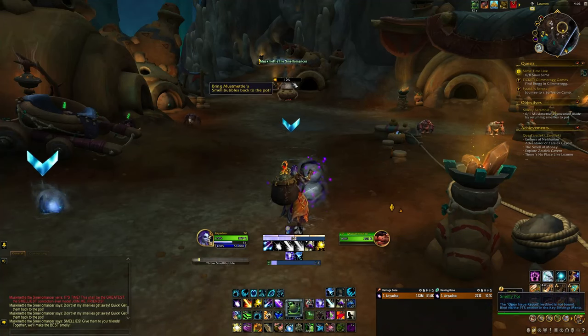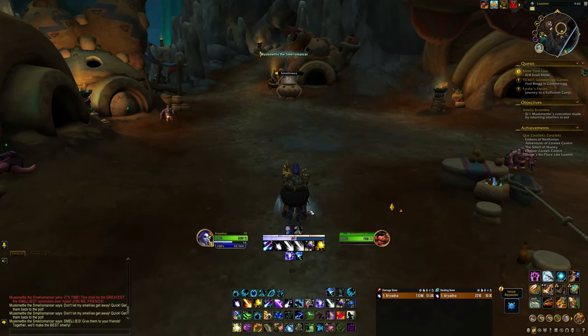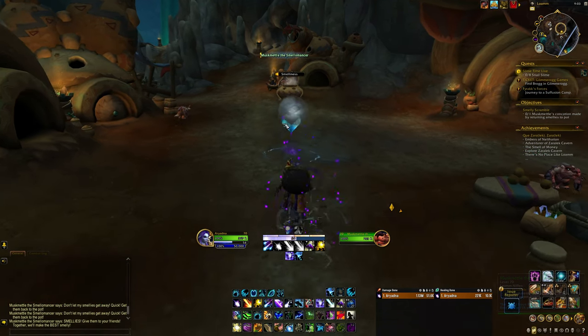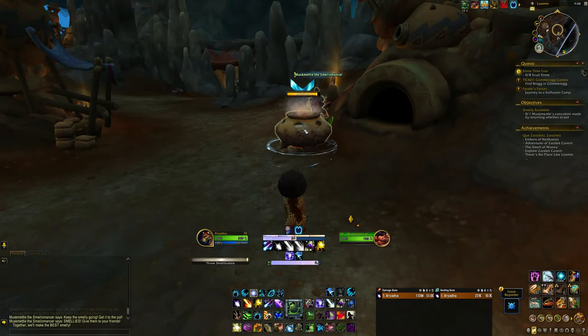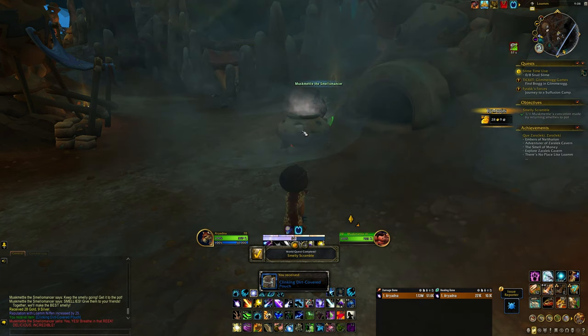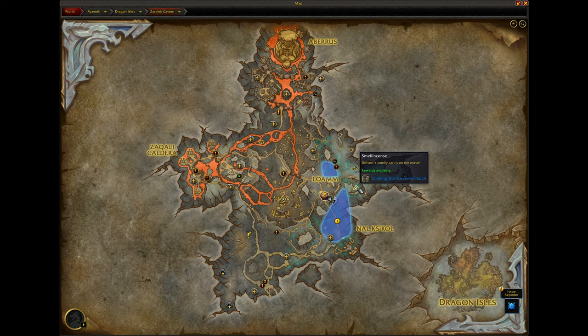In addition to world quests, you will also be able to take part in zone events around the Zarellek Caverns. These zone events are similar to world quests, but the difference is that multiple players can contribute to the same event to complete it faster. However, one player can still complete these events on their own — it will just take a little longer depending on which event it is. You can find these events identified by the small horn icons on your map, and once you're in the area, you'll be given the objective of the event.